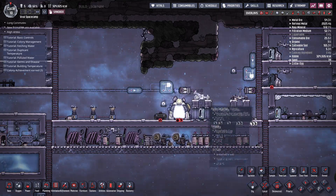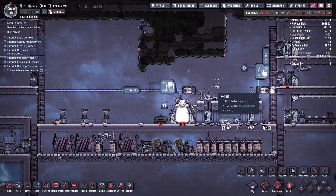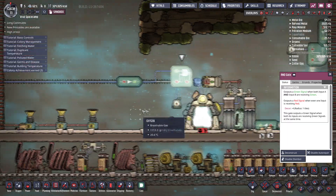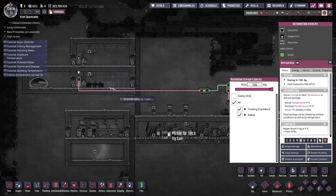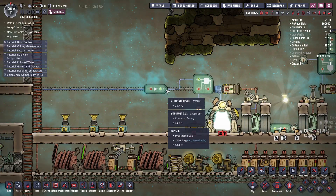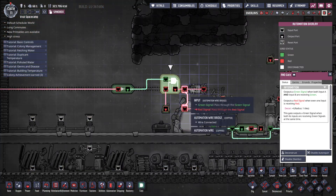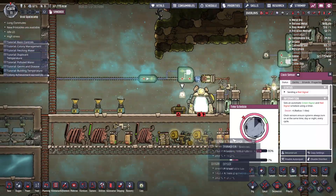This system is very simple. All you need is an auto sweeper conveyor setup and some automation. To set this up, you need a clock sensor and an AND gate. The automation output of the refrigerator should go to a NOT gate, and then that should be an input to the AND gate. The clock sensor should also be an input to that AND gate, and that AND gate feeds its output to the conveyor loader and the auto sweeper.